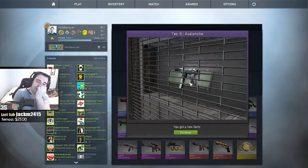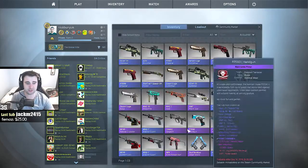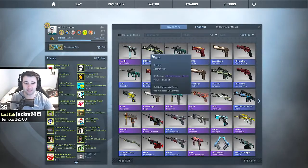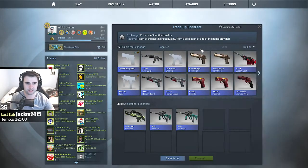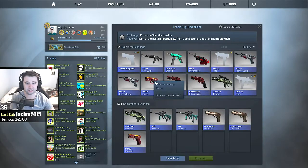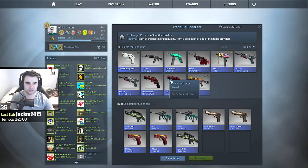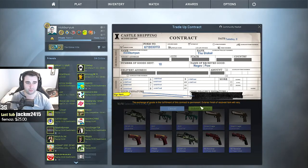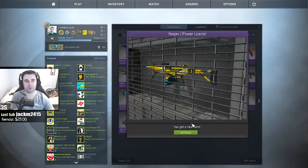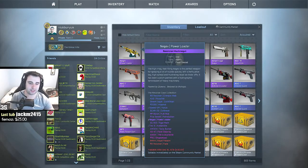We got one purple out of everything. That actually does not look as bad as I thought it would look. So this is what we got out of today's case opening. Maybe I can trade all of these up to another purple. I need three more from the same case — putting them in — all right, here we go. We're gonna trade this up for another purple. It's the Negev Power Loader! So we got all blues and two purples total out of the case opening.